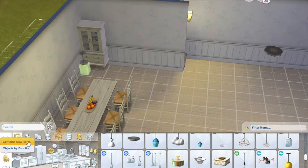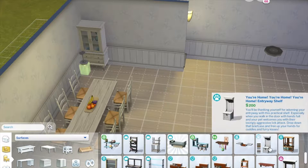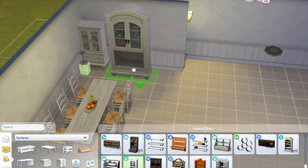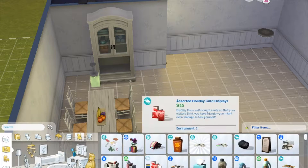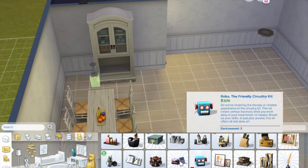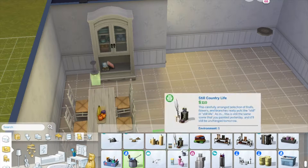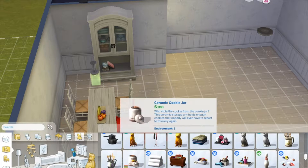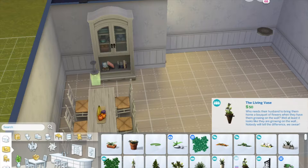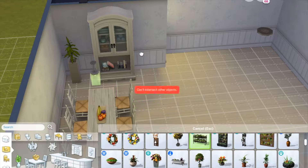I did end up changing that to a mason jar. I eventually was like, no, we cannot have that. I wanted to add this little bookcase nook type thing, because it felt like that area was just so bleh. So I was like, I'm gonna add some more stuff to it, add some clutter, make it look pretty. I really wanted to fill this place up, make it look like a real, authentically built home, so I really went for it.